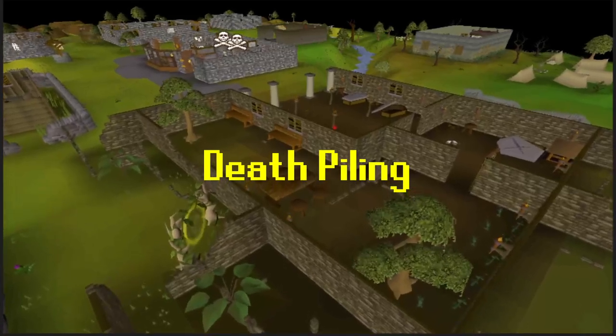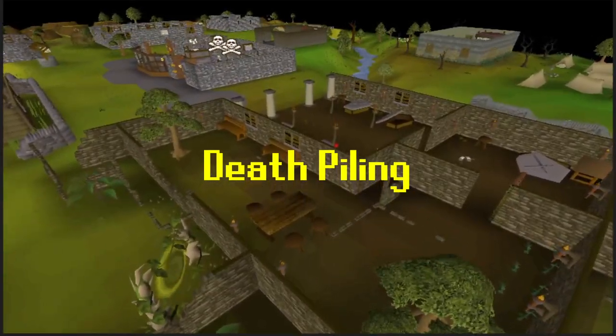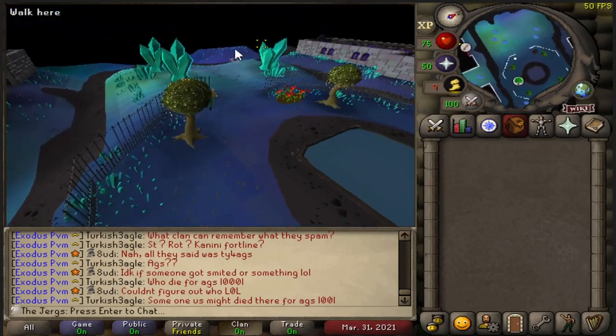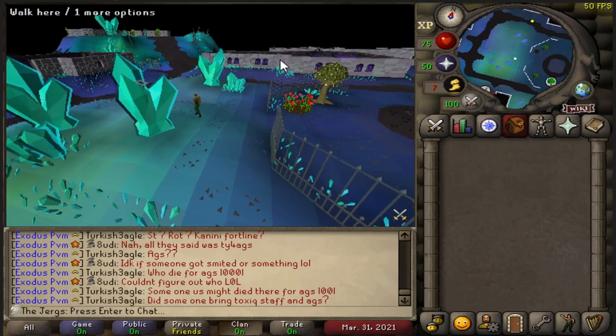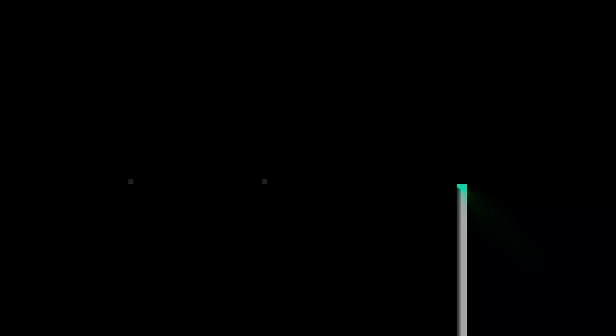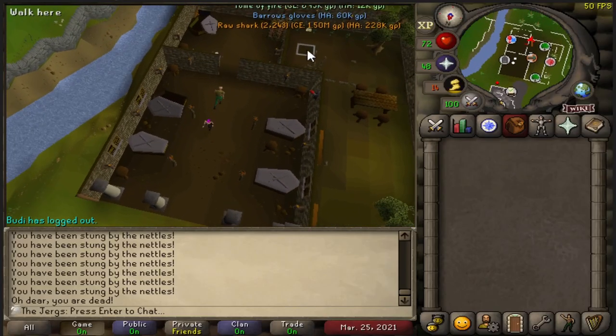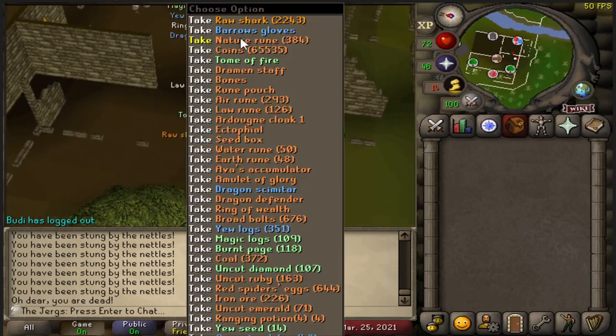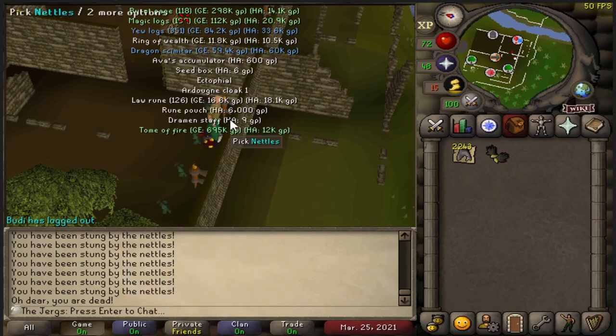Deathpiling is a unique mechanic only to UIMs after the Death's Coffer and Gravestone update earlier this year. When a UIM dies, everything they have equipped in their inventory and in their looting bag will drop to the ground where you died. This includes untradeable items, so they will not disappear — unless it was a PvP or Wilderness death, so please be careful. Your stuff on the ground will last exactly one hour from when you died, which is ample time to go get a looting bag and reorganize your inventory accordingly.